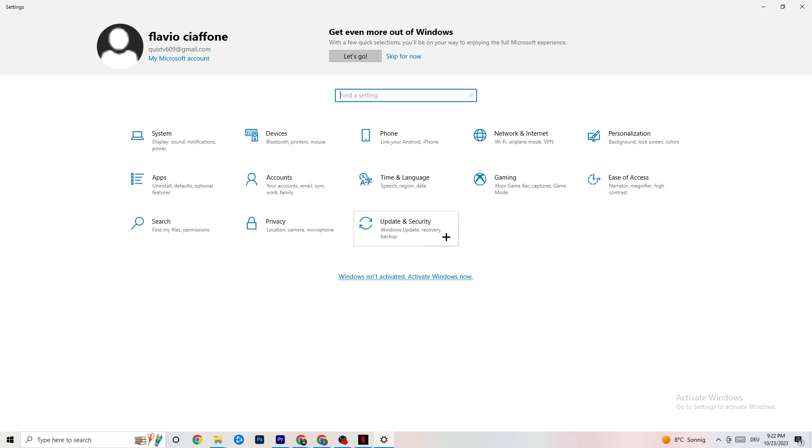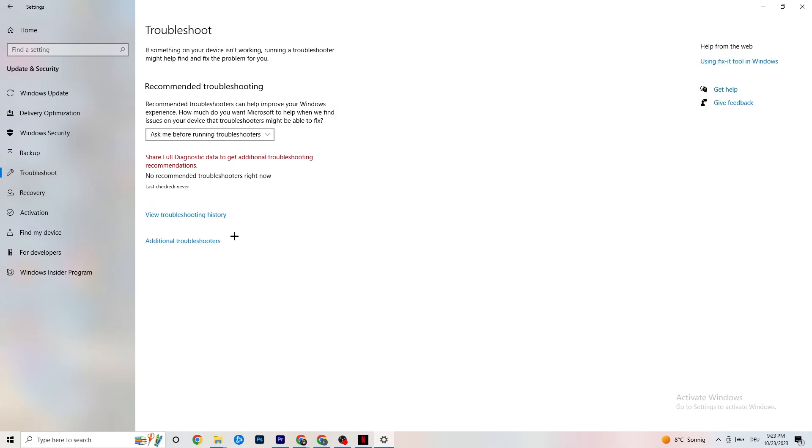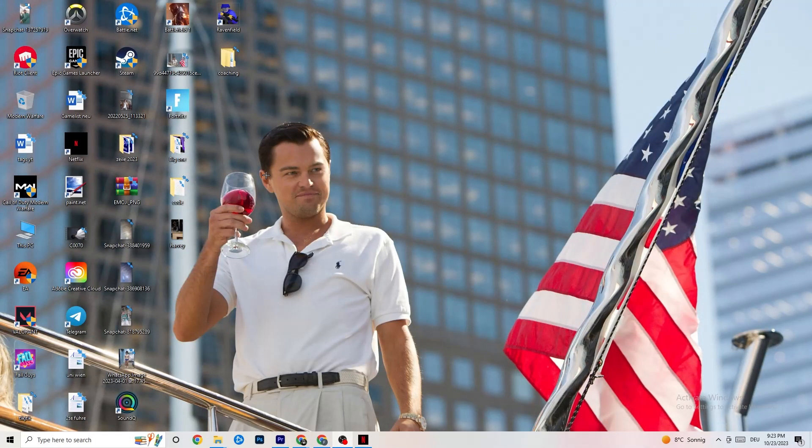Go to Update and Security, and stay on Windows Update. This sounds basic, but updating every single driver on your PC will help a ton. Click Check for Updates. My PC checked today at 11 AM, but some PCs don't have the automated check, so do it manually. Update your Windows and you'll be fine. Afterwards, click on Troubleshoot — your operating system can find any broken or non-working data that's harming your PC and will delete or repair it.